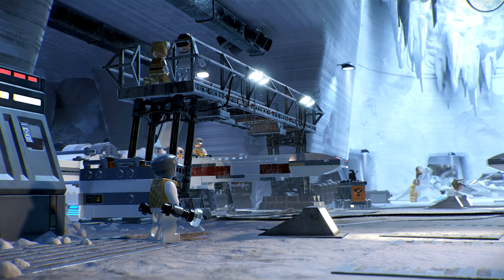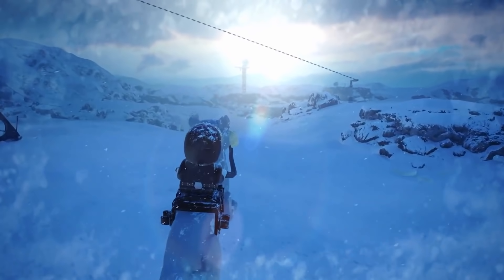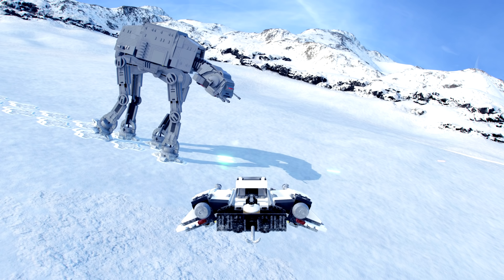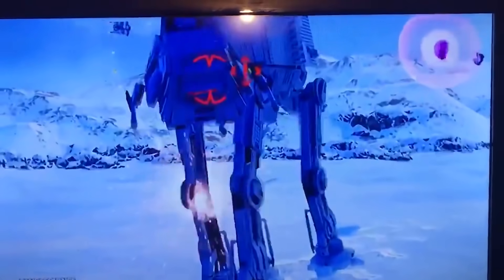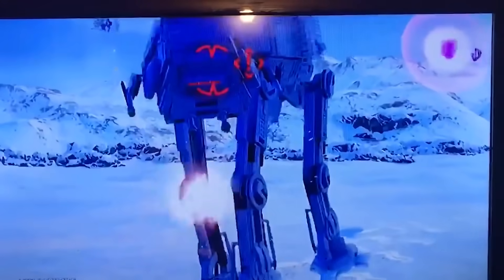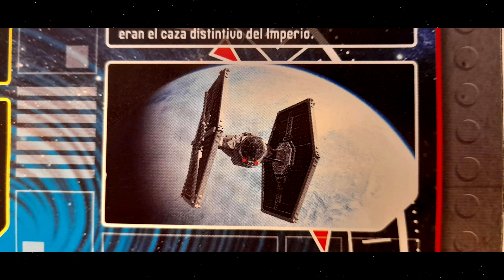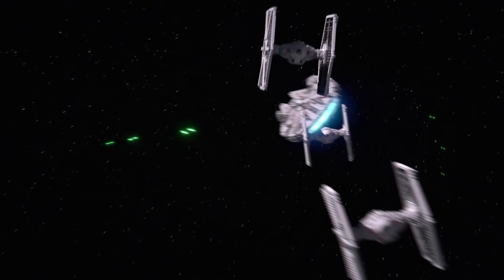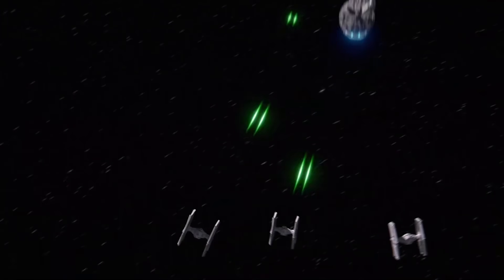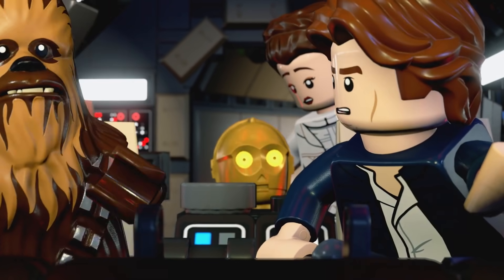Episode 5 will begin on Hoth at Echo Base. Han goes out on the Tauntaun looking for Luke, who's obviously lost at this point. Then we get some Snowspeeder action, including footage from those crazy ads once again. We've got footage of the Snowspeeder taking down the AT-AT. Then it's time for the escape aboard the Falcon — these TIE Fighters will most likely be in there as well. The Falcon will escape through hyperspace, and we'll see Luke fleeing Hoth separately. Maybe a shot of the Super Star Destroyer as well, since it's from Episode 5.